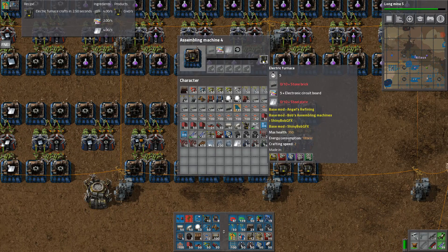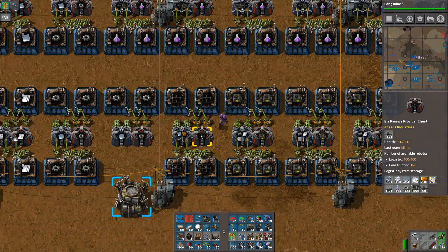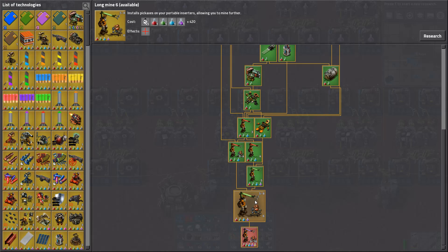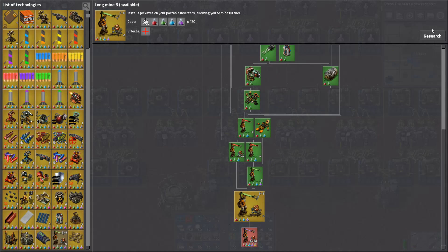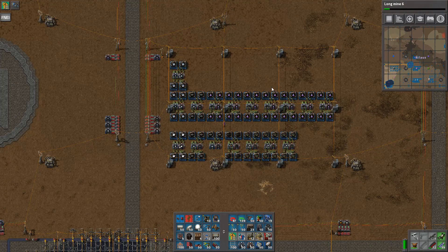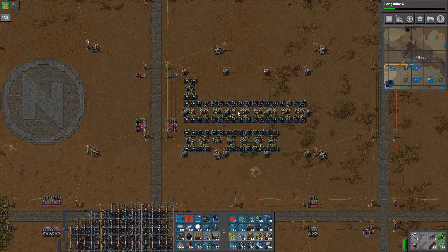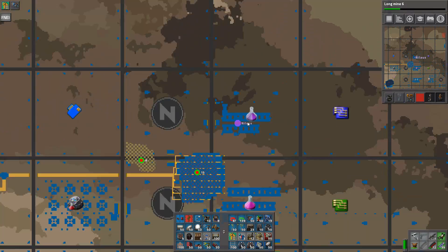These take five seconds - so one per second, two per second total. I need a lot of gears to feed into this part. Let's keep going on long mining research until this one kicks into gear so we can see it working. In the meantime, I can talk about what's next on the agenda - I've already started to indicate it on the map. I'll be working towards the green circuit.